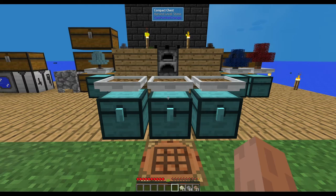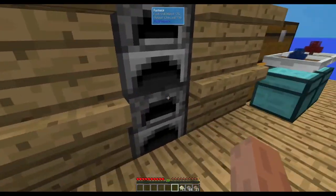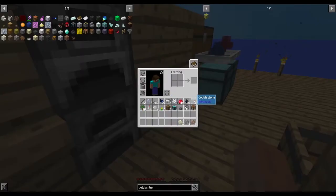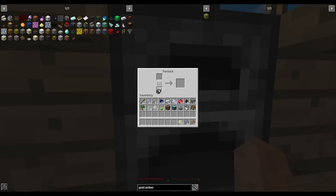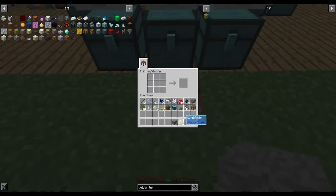The first thing we're going to do is make a grindstone, as we'll be using that a little bit later on. A grindstone is six stone and one stick. To get your stone, you take cobblestone and cook it in a furnace. Once that's done, take it to the crafting station and we have our grindstone.